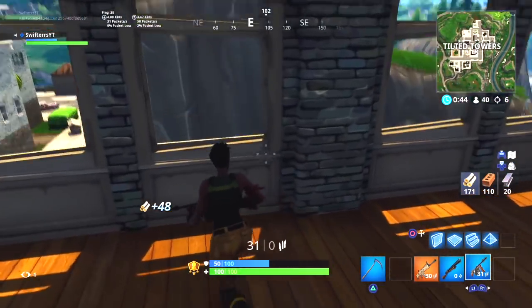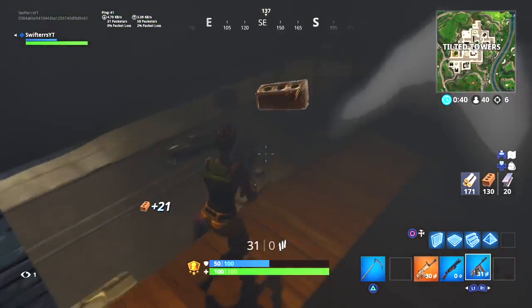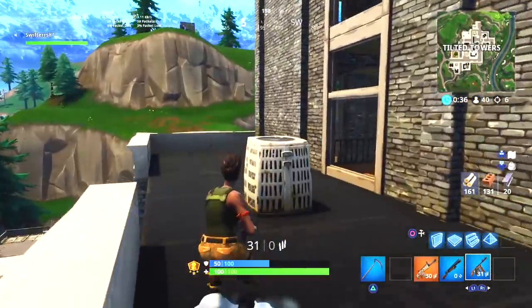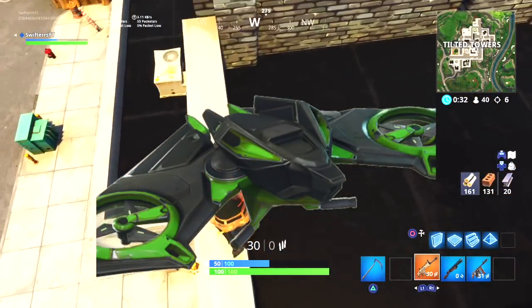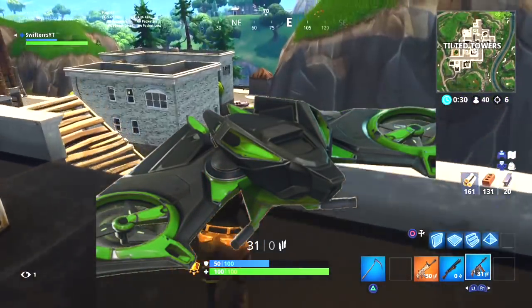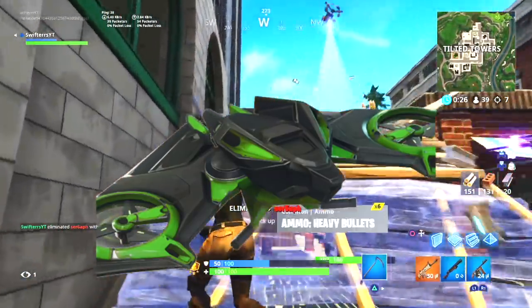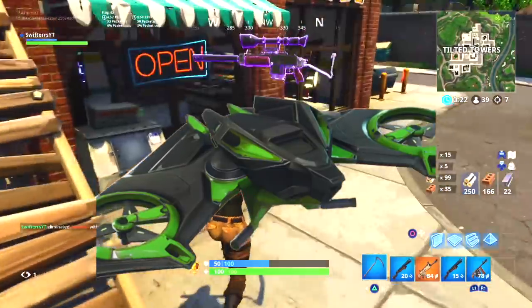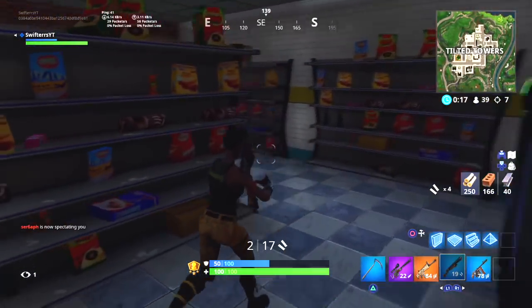In addition to the Archetype skin itself and the back bling that comes along with it, there are actually a couple of other items expected to be included in this Twitch Prime pack. The first is a brand new glider — the Servo glider. It's an Epic glider, it's super unique and very cool looking. Clearly it pairs extremely well with the Archetype given its black and green color scheme.